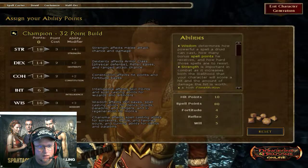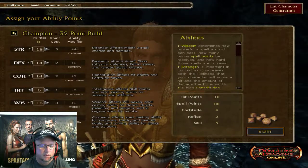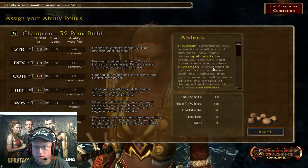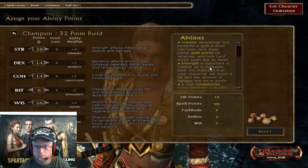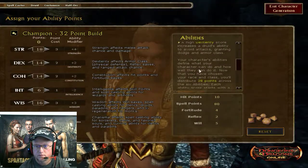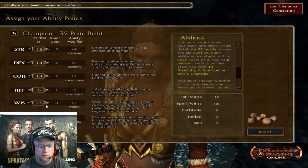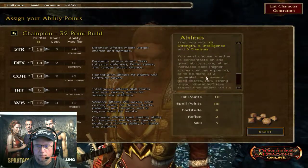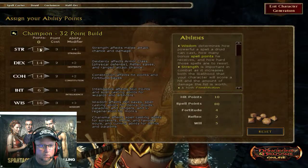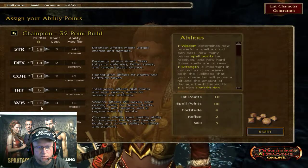This is where I got my points set at. I think this is going to be the best point scheme I can actually do for a Druid. Here are some of the base things that a Druid needs: Wisdom, Strength, Constitution, and Dexterity. Wisdom is going to be the primary stat I really need, but because I'm going to be a melee character, I need a high Strength. So I went with 18 Strength, 14 Dex, 14 Constitution, and 16 Wisdom.